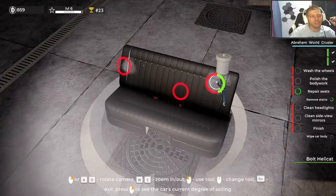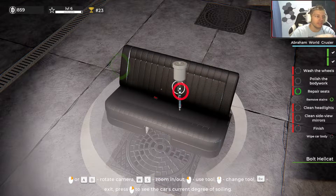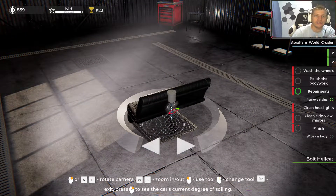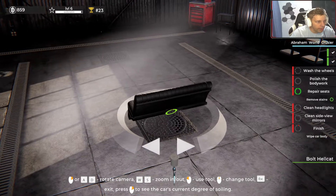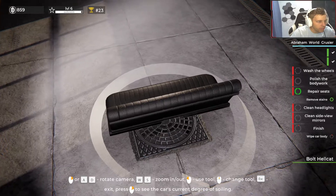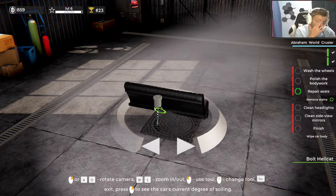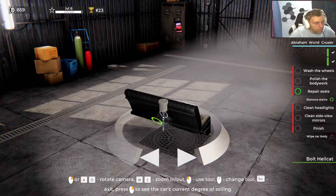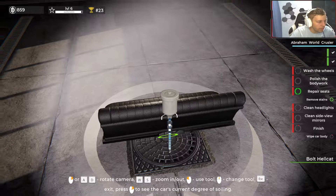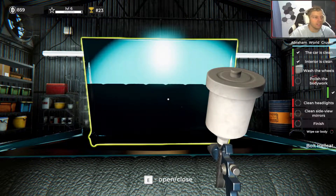At our previous place, the downstairs was very echo-ish — open plan with all tiles, very reverberant. Once all the deadening panels are in, including next to my racing chair, the audio should sound much better. I was trying to zoom into the game and it wasn't working — then all of a sudden it works.